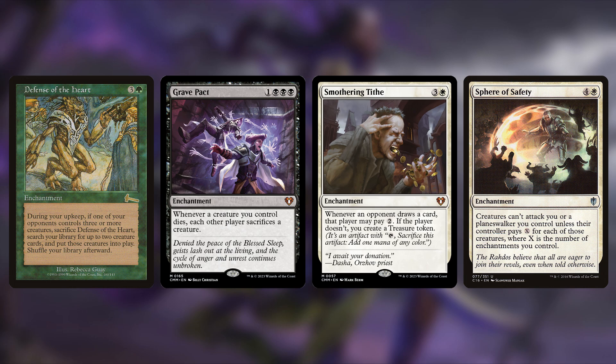Next up is Defense of the Heart: three and a green. During your upkeep, if one of your opponents controls three or more creatures, sacrifice Defense of the Heart, search your library for up to two creature cards and put them into play. So for four mana, if someone's playing Slivers and has three or more creatures at my upkeep, this just goes off and I'm digging for two of my best creatures. And even if you destroy them — they're probably enchantment creatures — I'll just bring them back. This counts toward your enchantment count and it just rewards your opponents for playing Magic.